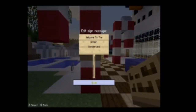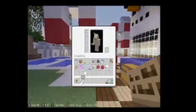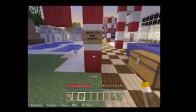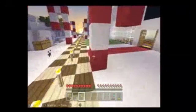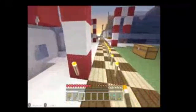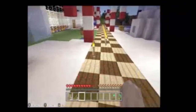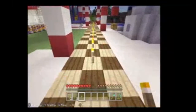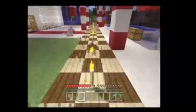It could have been called anything — it could have been called Santa Town, Snowy Land, Snowlandia, Snowlandica — could have been called anything. Let's put some torches on — actually let's get rid of these torches on the floor because I don't think these ones need to be there. We can add them onto the candy canes and light it up a little bit more.